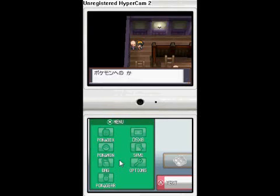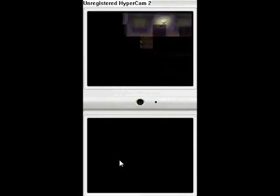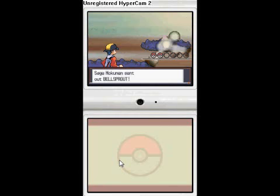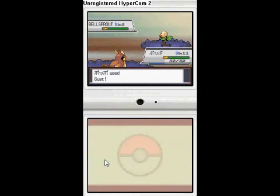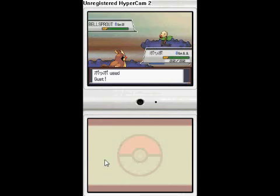We're fighting another trainer — we're a monk. What do you have for us this time? Three Pokémon. All Bellsprouts. And my game skipped to his last Pokémon. Come on.